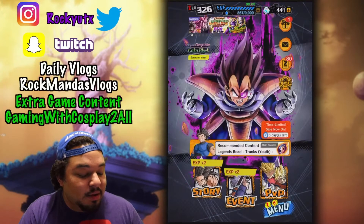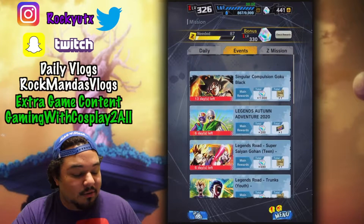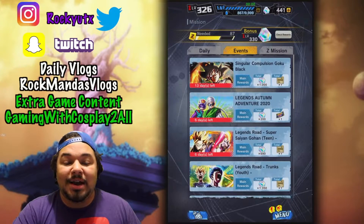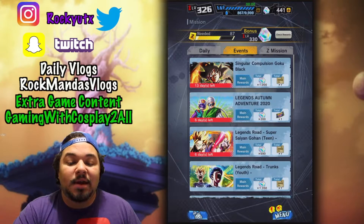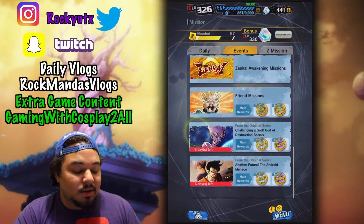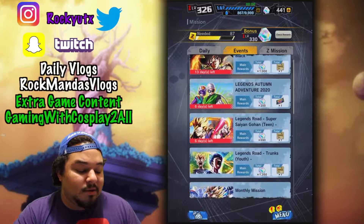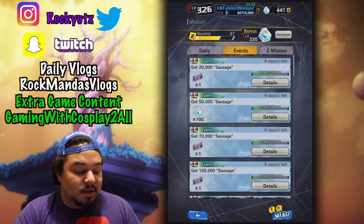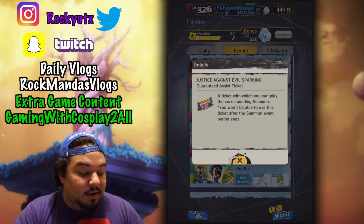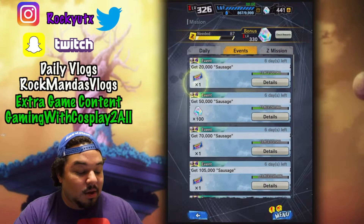If you guys didn't know, there's a current mission right now with the Autumn Adventure. You can get one ticket right now and they will probably add another ticket next week, so keep on the lookout for that. There are also some chrono crystals you can grind out here for free — this is what I find to be truly free. You get one Justice guarantee assist ticket, and then three total single summon tickets.